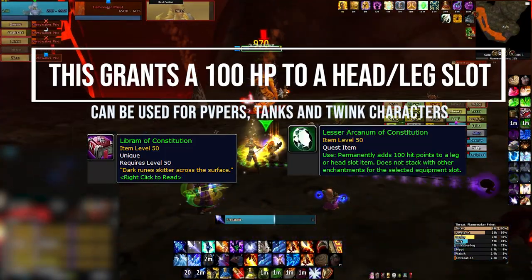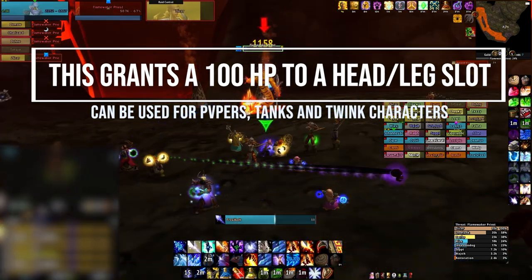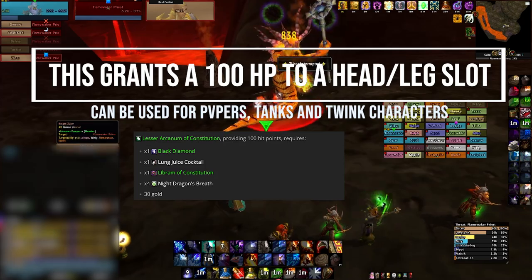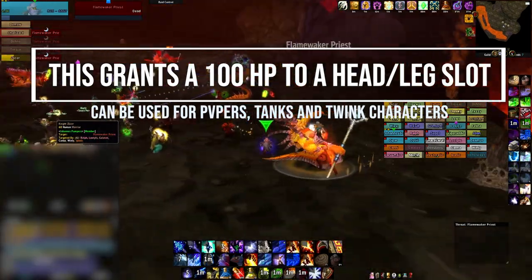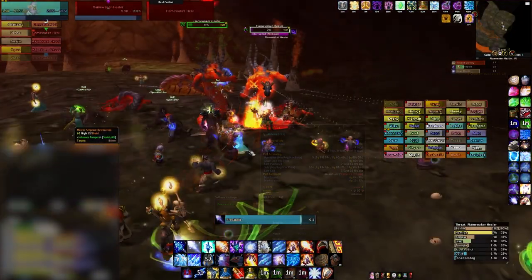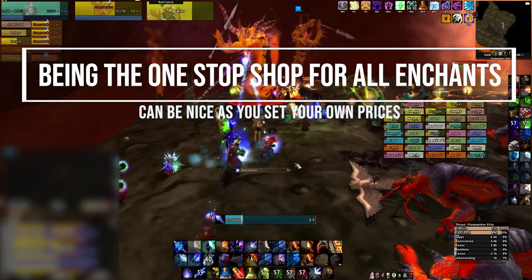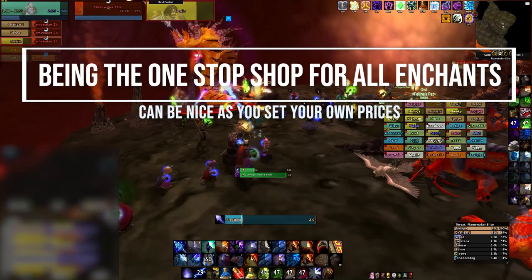Now we will talk about Libram of Constitution. This grants +100 HP to a leg or head slot as well in Season of Mastery Classic. The way you make gold on it is the same thing — you get the reagents to make it yourself and advertise it. It used to just be for tanks and some PvPers, but with Battlegrounds already out, most rankers are interested in it. Also twinks — an extra 200 HP is great there. I don't see these going up as much as the Libram of Veracity, but you could be the one-stop shop for all of these and just set your own prices for each enchant. You make up the price and can adjust it if there is competition in the market.